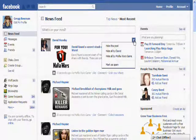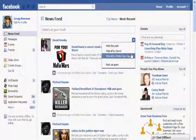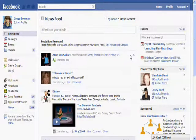Left-click on that. The only option I want to do is 'Hide all by Mafia Wars games.' I'm going to left-click on that. As you can see, all that crap disappeared.